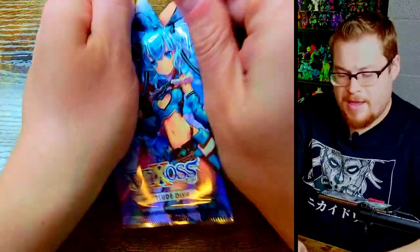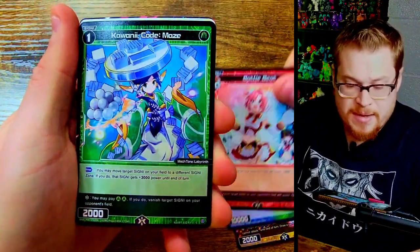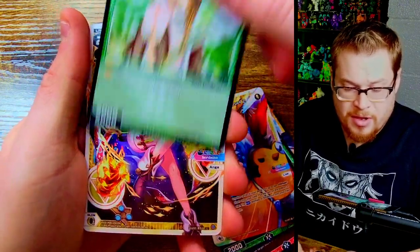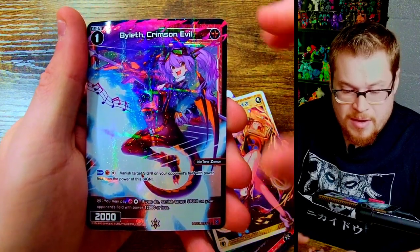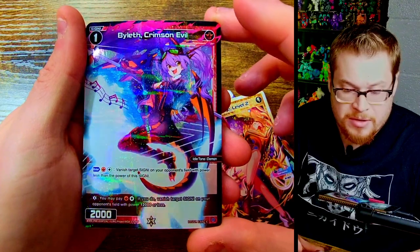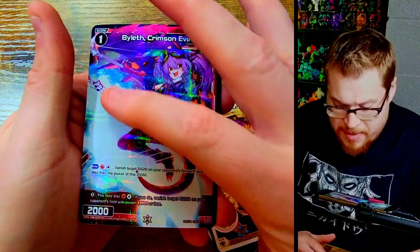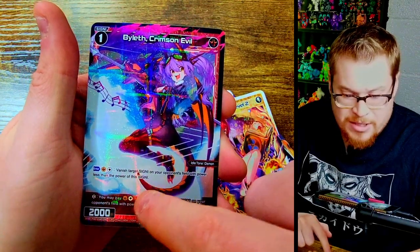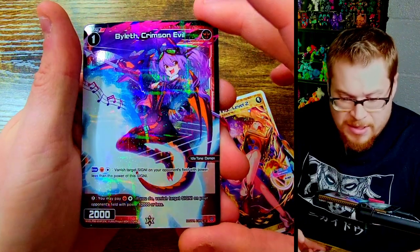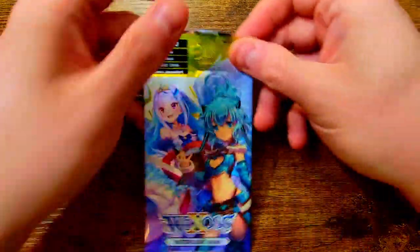We are running low on packs already - it's crazy. Battle Beats, Kiwana, level two the Sloth Girl, Angie level two, and Crimson Evil - just a common little parallel foil, nice looking card. Almost looks like there's a white shadow creature in the background - is she riding it? Can't really tell what's going on there. We have three packs left already, holy crap.